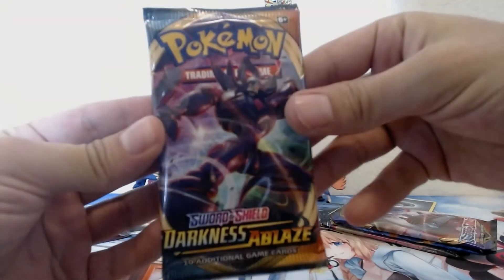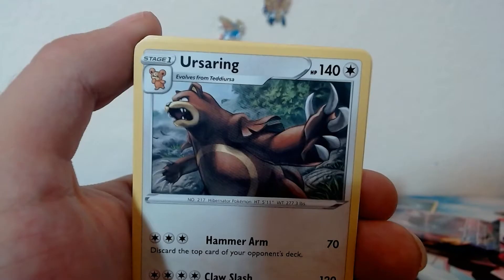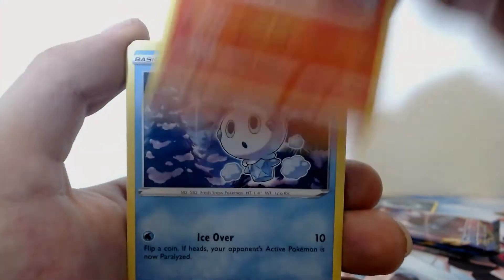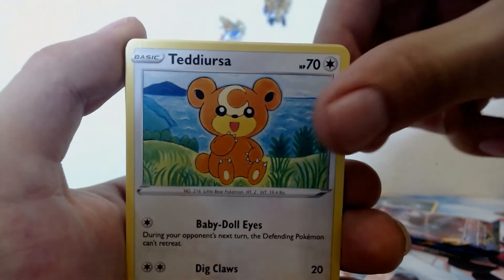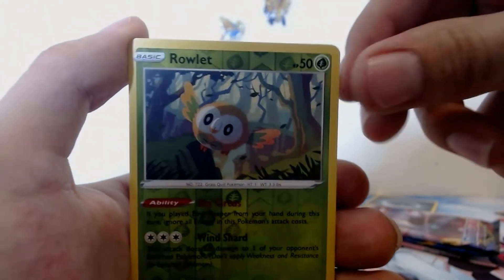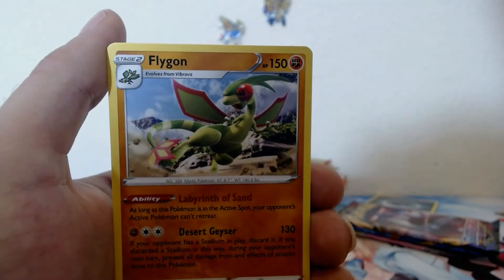Let's do our last Darkness Ablaze. Fire energy, fire energy. We have Ursaring, Poltergeist, Combusken, Vanillite, Vanillite, Trapinch, Teddiursa, Pansear, Morgrem — reverse holo Ralts and non-holo Flygon.